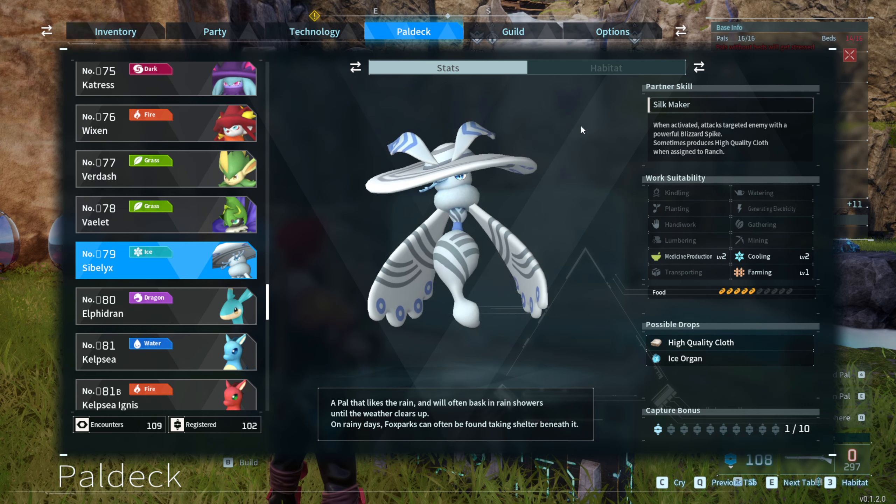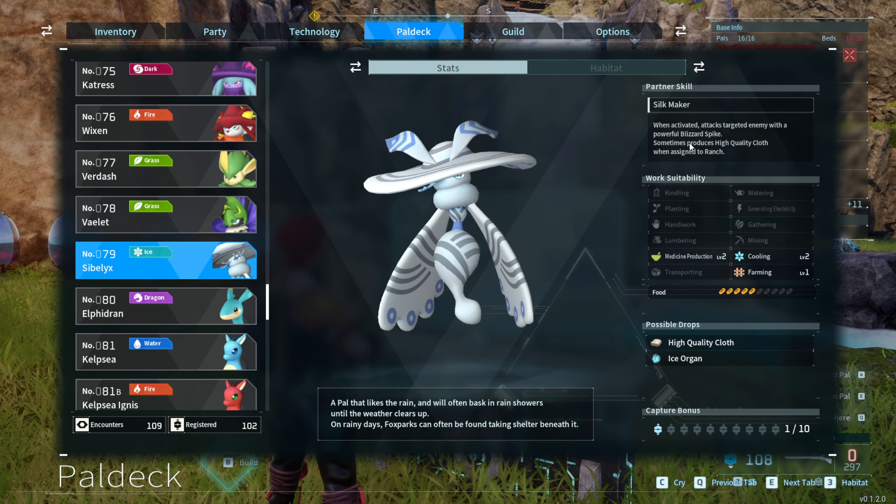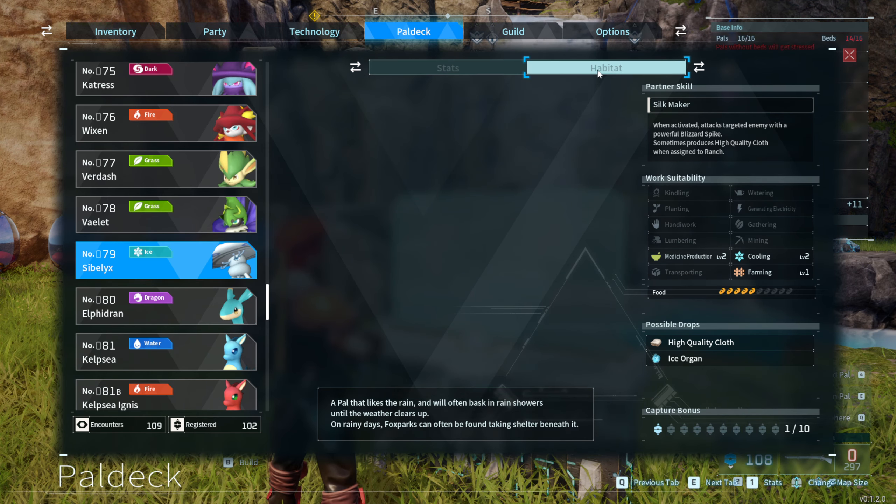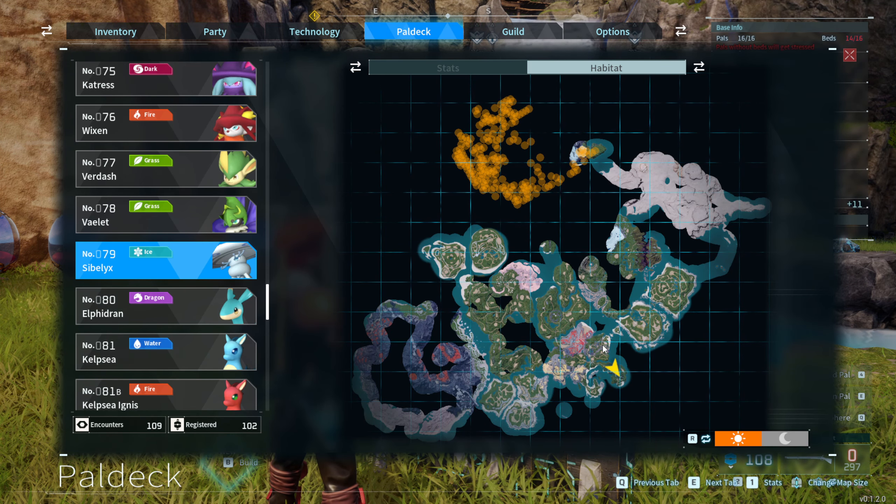I'm going to show you where you can actually find it. If you go to the Paldex and check the habitat, you can see it also drops high quality clothes when you assign it to the range. And this is the location on the map.